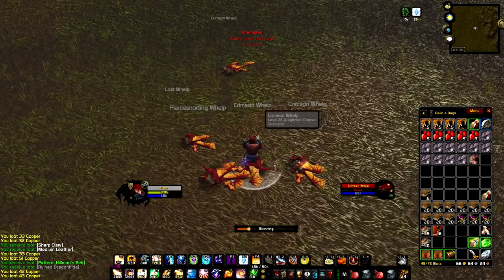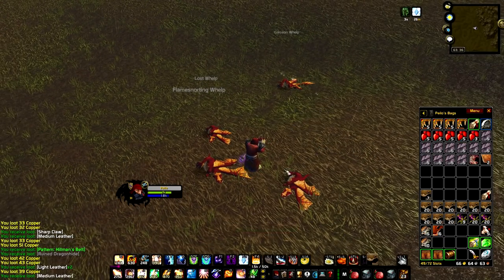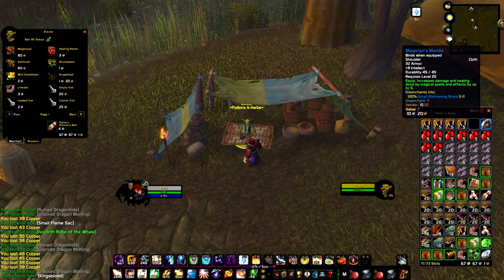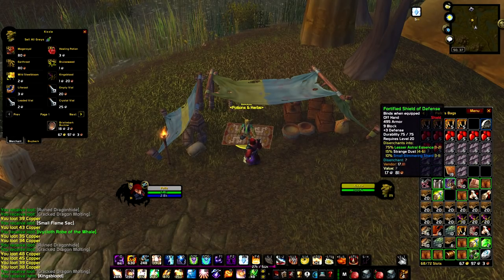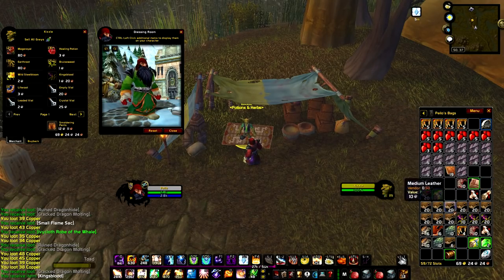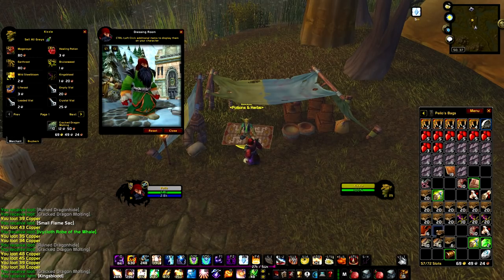You need to be efficient in your killing speed and use the bare minimum resources. The whelps have lower HP and armor than your average mob, so don't get too comfortable with them being easy to kill, because soon you'll have to go back to the real world to quest and level. Each whelp will drop on average 40 coppers, some grey items, a lot of white crafting materials, including the small flame sack with an auction house value of 50 silver to 1 gold, depending on your server's timeline progression, economy and so on.